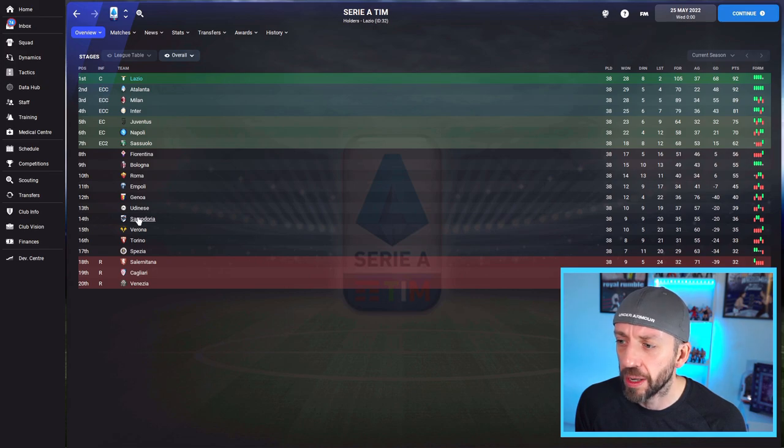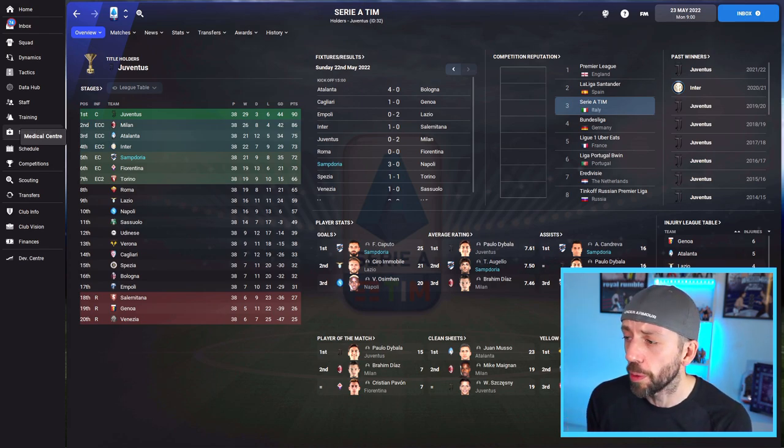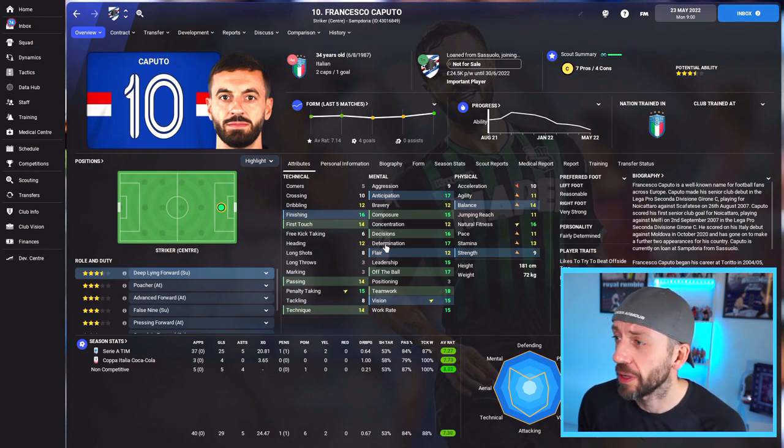We have a look at 14th-place Sampdoria — I ran it with Sampdoria. There is Sampdoria finishing fifth, one point outside the Champions League. Now you saw the last game when I was Lazio they finished 14th, so it's a bit of a glow-up. Top scorer in the league was the Sampdoria striker Caputo with 25 goals and 37 overall.